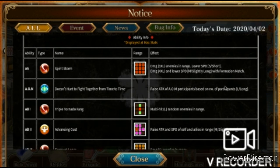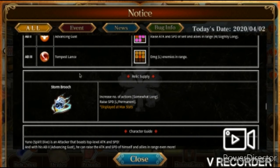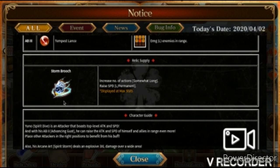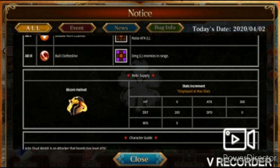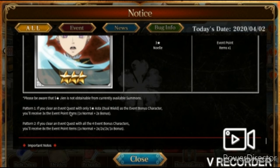Yuno's AB Skill 1 is Triple Tornado Fang: multi-hit random enemies in range, raises attack and special defense of self and allies in range slightly long. AB Skill 3 is Tempest Lance: damages enemies in range. His relic is the Supply Storm Brooch, which increases number of actions somewhat long and raises special defense permanently. I liked the Bicorne Helmet but I'm not sure about the Storm Brooch — it's hard to tell if it's a helmet or an amulet.